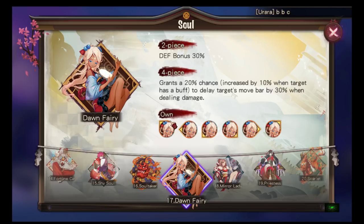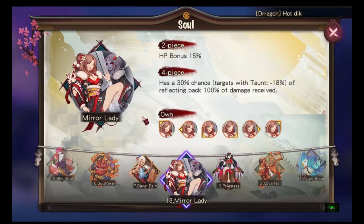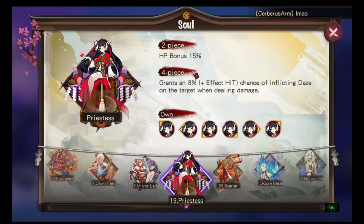Mirror Lady: two-piece HP bonus, four-piece has a 30% chance of reflecting back 100% of the damage received. I used to put this on Hito. I'm sure you've been screwed by this before — you hit somebody and your DPS just dies with no way to come back. Pretty useful: if it doesn't reflect, you're probably dead anyway; but if it does reflect, your enemy is dead.